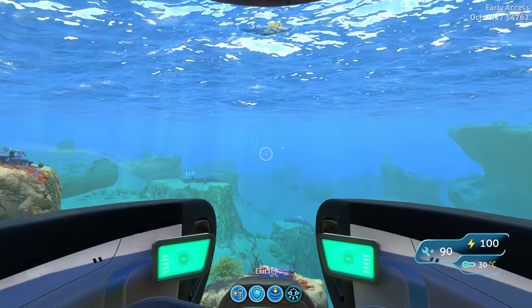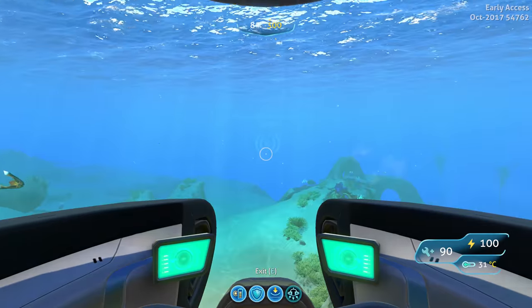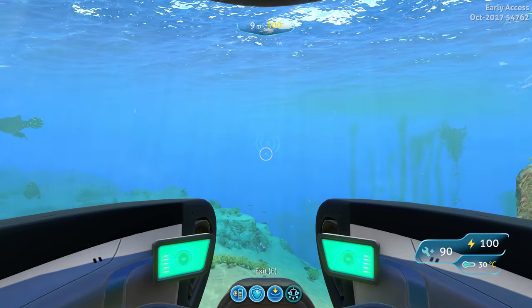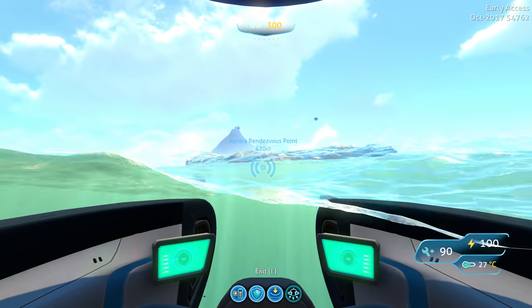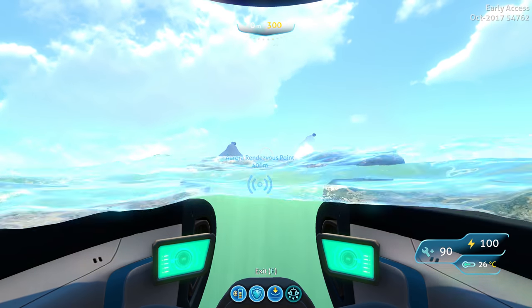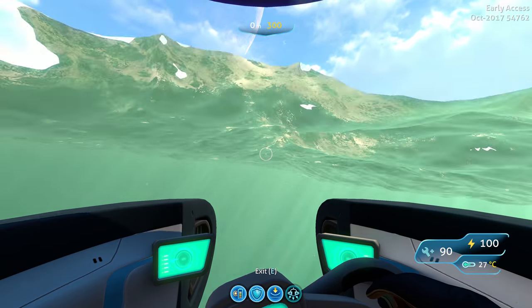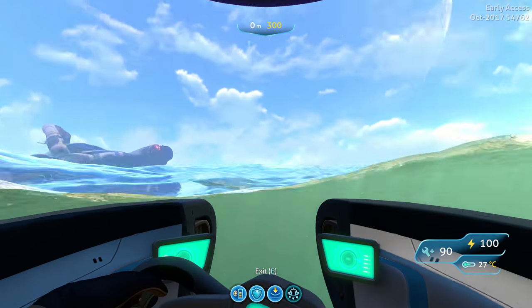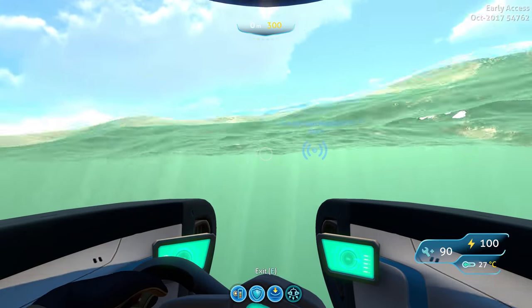So we'll head there now. I'll kind of fast forward a bit just to save the travel time, but it's basically straight. Once we're around 400 meters away, the floating island will kind of come into view. You should have the aurora kind of on your left here, which is to the east. And we've been heading southwest.